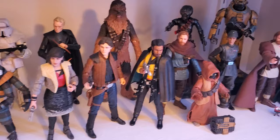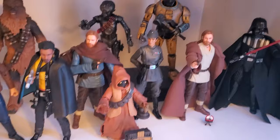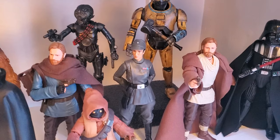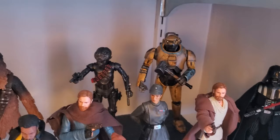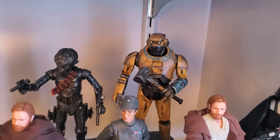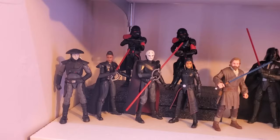Now we're getting into Kenobi. So Tibadon Station, Tika, Tala — I still have to do a review for Tala, I have the intro recorded, I just have to do the actual review. And then I've got Wandering Jedi and Kenobi Vader. And in the back, I've got NED-B and I weathered him — that Tonka truck yellow is just too much. So I weathered him and did some silver dry brushing on him as well as the hammer to make him look a little more screen accurate. Happy with how that turned out.